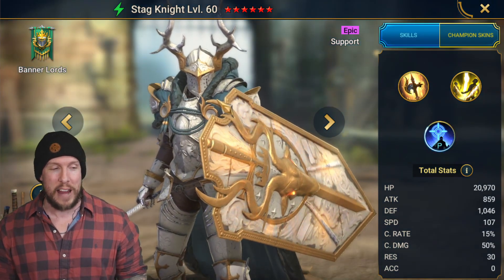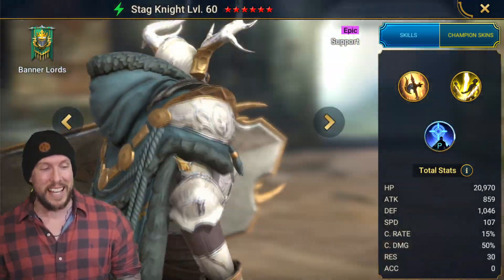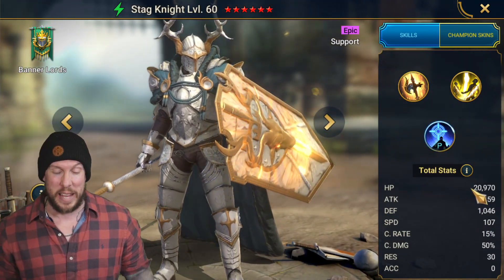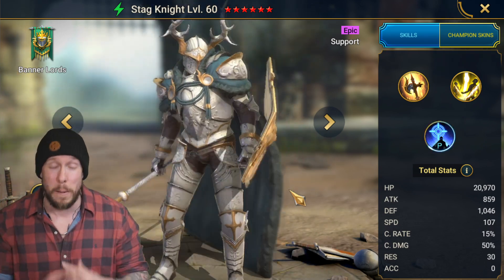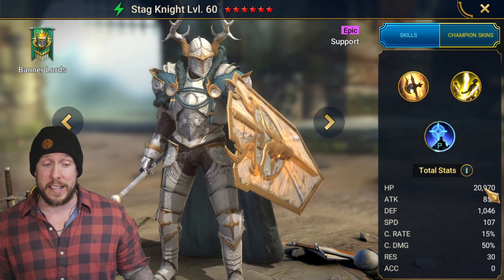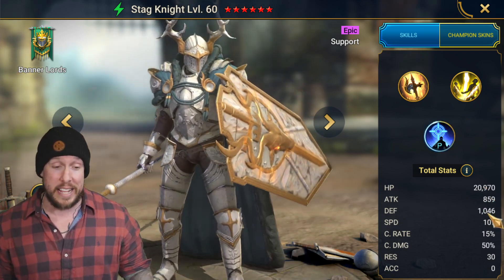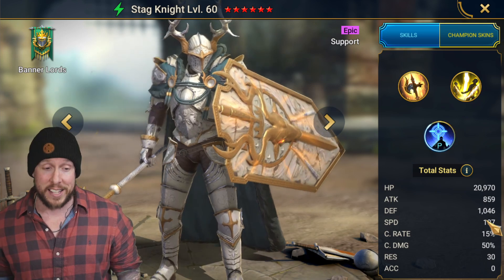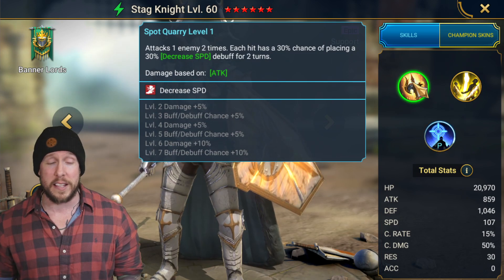So Stagnite, Bannerlord, epic champion. He's got the armor, he's got the shields. He's looking freaking good, and the best thing about this champion is his speed and his HP, along with obviously a tremendous kit. He's got some really killer base stats. Gives you a lot of flexibility when building this champion, especially because he's easy to keep alive with almost 21k HP, over 1000 on defense. You want your debuffer, whether it's PvE or PvP, to be fast, and 107 base speed is fantastic. Not only that, but obviously his kit is incredible.